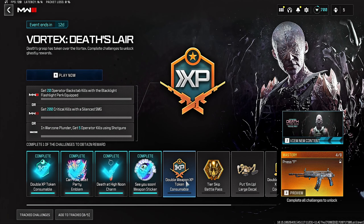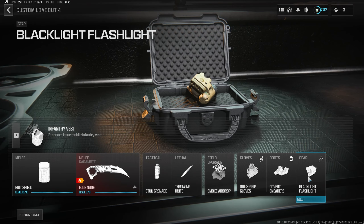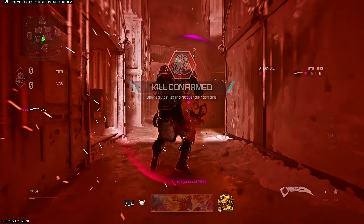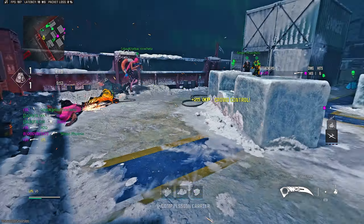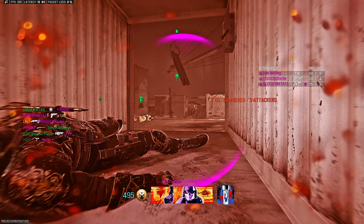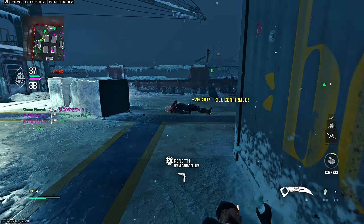Next up we have arguably one of the harder challenges — 20 backstab kills with the backlight flashlight perk equipped. Any knife will work for this one, just make sure you have that perk equipped. This is the challenge I'm dreading most. Shotgun off the rip — and this is why. Oh that might have been in the back. It wasn't.